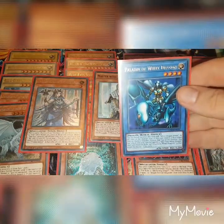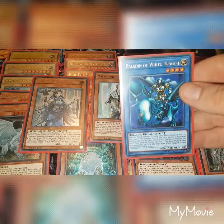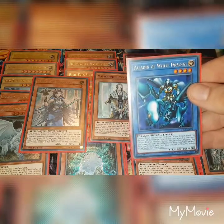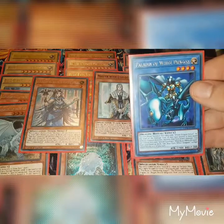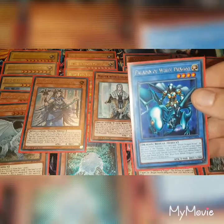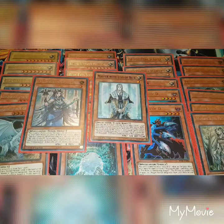You can ritual summon this card with the White Dragon Ritual. At the start of the damage step, if this card attacks a face-down defence position monster, destroy that face-down monster. You can tribute this card and special summon one Blue-Eyes White Dragon from your hand or deck, but Blue-Eyes White Dragons cannot attack for the rest of this turn. So you're going to get out one of your 3000-attack signature cards, but at the same time it can't actually attack this turn — it's one of those collateral damages.